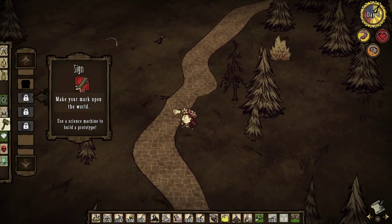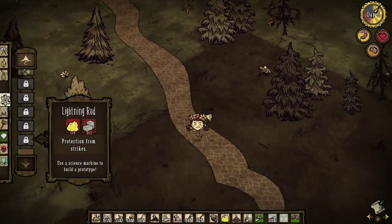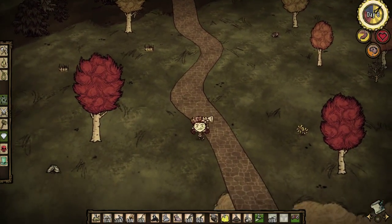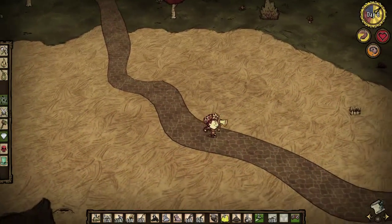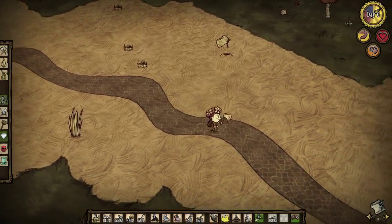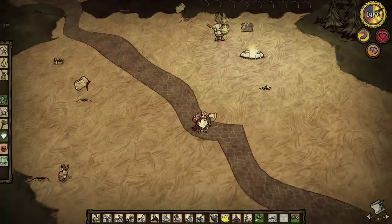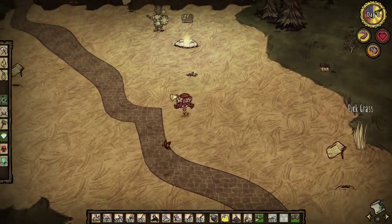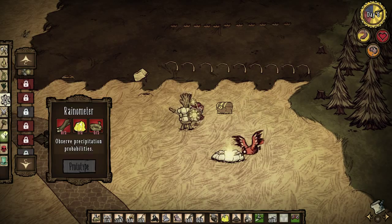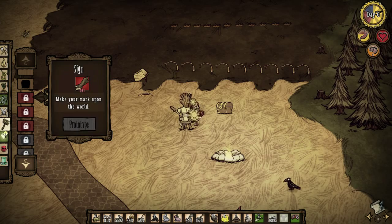Let's have a look real quick actually. The refrigerator, I'm pretty sure, is a science build. Rainometer. I want to make the umbrella at some point maybe. I can't quite recall where the icebox was. Maybe it's in structures. Let's go have a quick look at this stuff. Checking on the traps of course as we walk by, just in case we get some good grub. Okay, nothing doing. Now let's have a quick look here. The icebox is not within the science area. Let me look at all this stuff. Maybe it's in food. Actually yeah, it's probably in food. I don't know why I didn't think of that before. Alright, we need gears and we need gold. And we need cut stone as well.